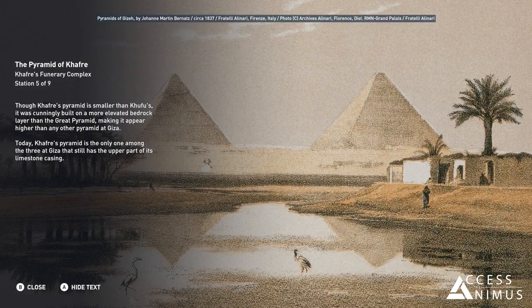Today, Khafre's pyramid is the only one among the three at Giza that still has the upper part of its limestone casing.